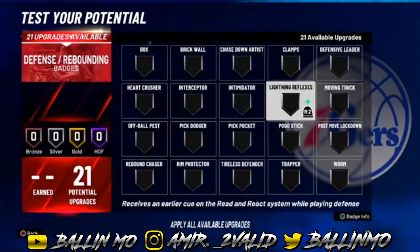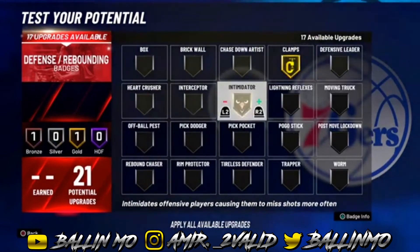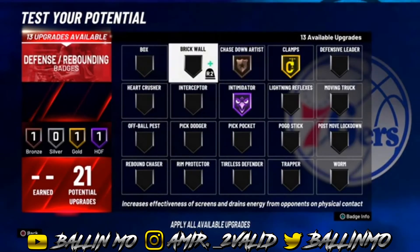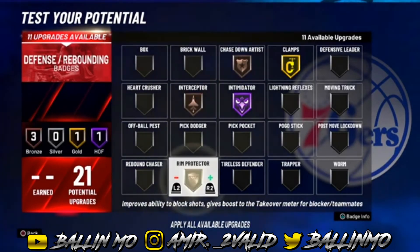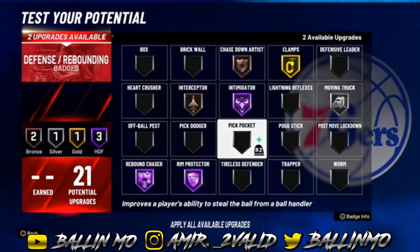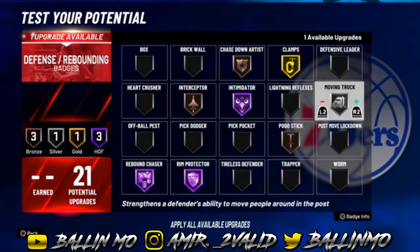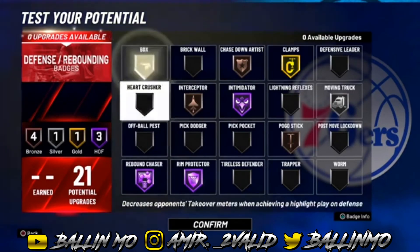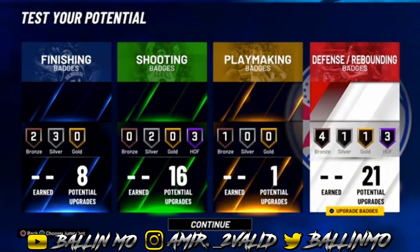For the defense and rebounding badges: clamps gold, intimidator hall of fame, interceptor bronze, rim protector hall of fame, chasedown artist hall of fame, moving truck silver, pogo stick bronze — because someone might try to bully you — and box out bronze.